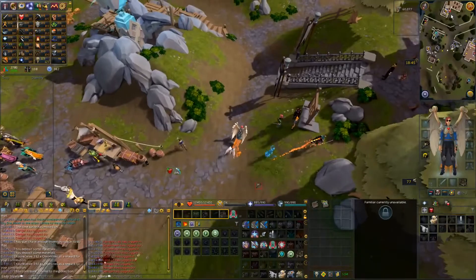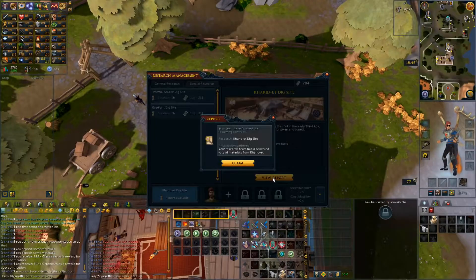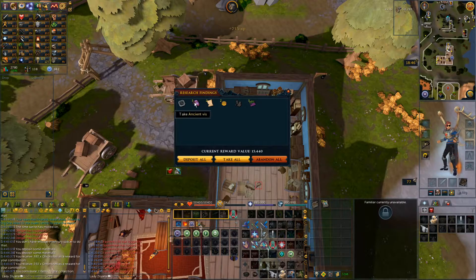Let me go check up on my research team, which is basically one man. View report. Your team finished this one. Information gathered. Discovered lots of material. That's kind of cool — that's like Kingdom. That's pretty cool.